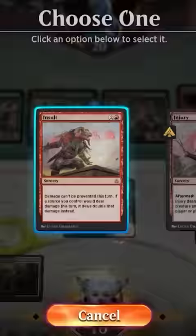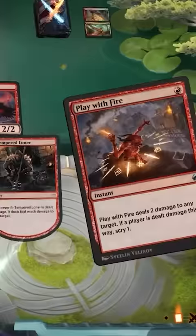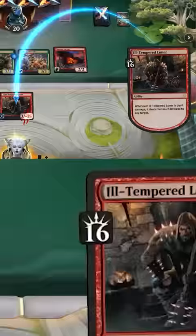Make it indestructible. Play something like Insult to double every source of damage until end of turn. Then deal damage to the loner. Now use its trigger to deal damage to itself. Every time we do this, the damage doubles up.